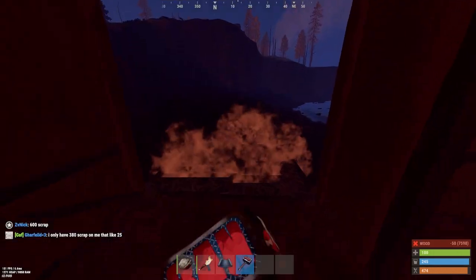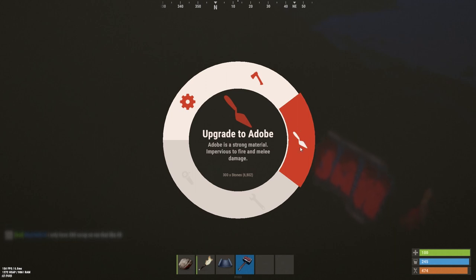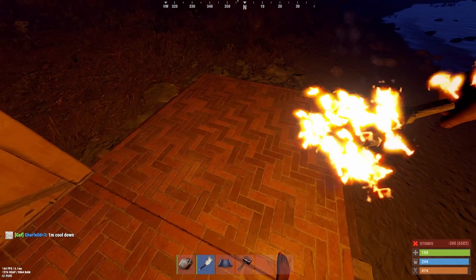Now to use it, you just place like you normally would, and you have to enable the building skins first, and then you can upgrade it to adobe. If you turn it off, it'll say upgrade to stone. So you turn it on, upgrade it, and there it is.